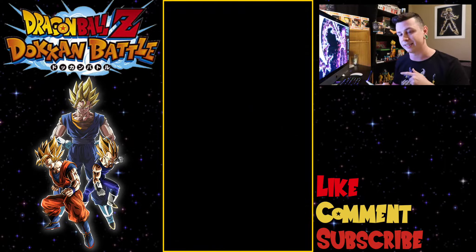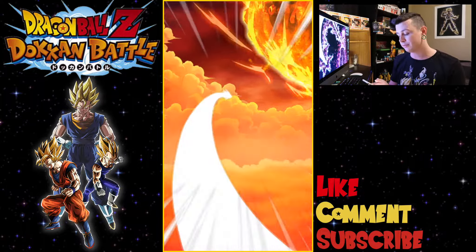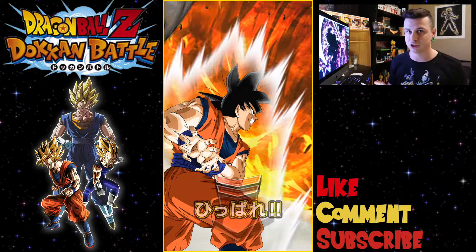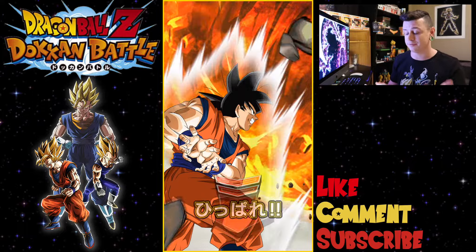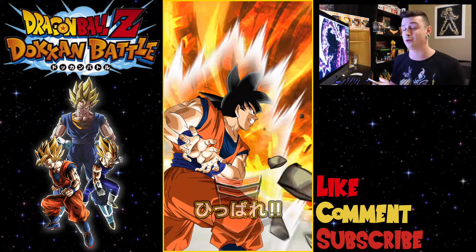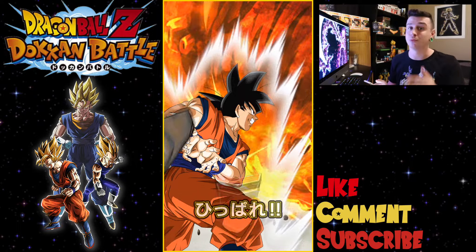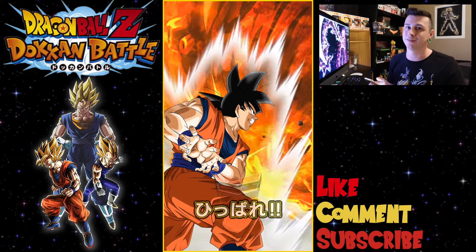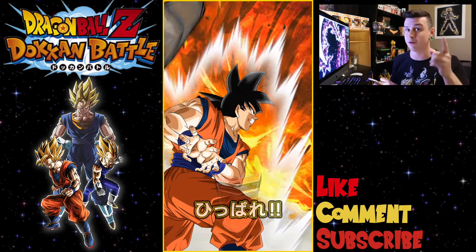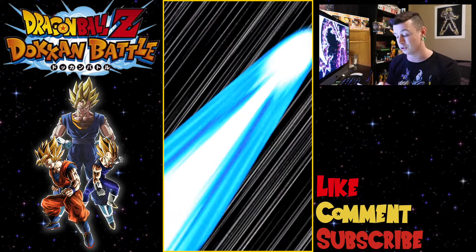Let's start off with a single and try to pull something good. If worse comes to worst and we don't pull LR Vegito, maybe we'll pull the Super Saiyan 4, which I also don't have — that would be good for a category team. Also, we'll get to see the new summoning animation, maybe the Vegito fusion animation, which I've never seen personally.